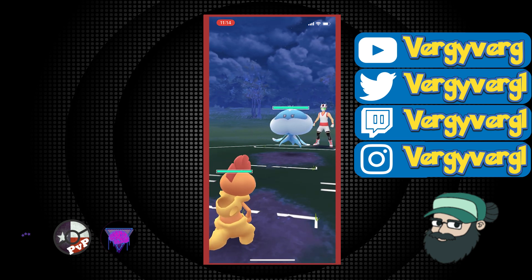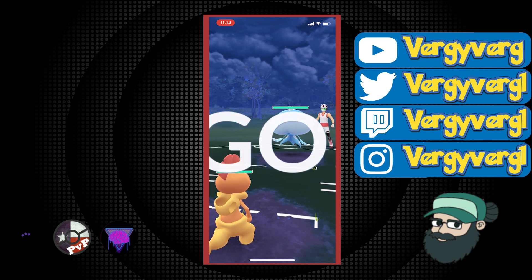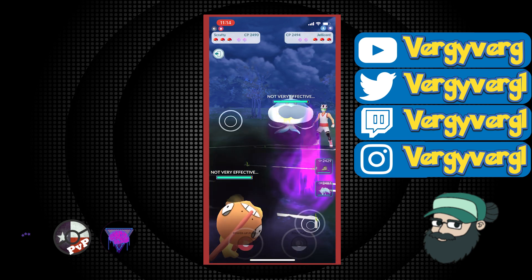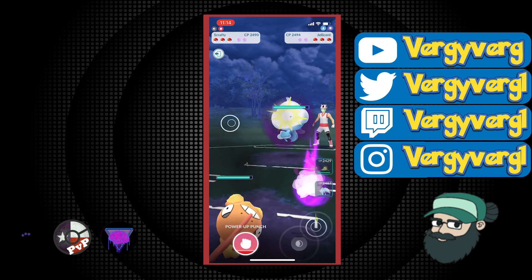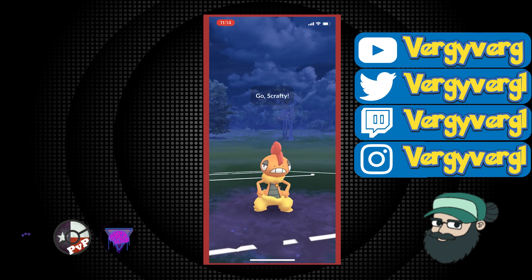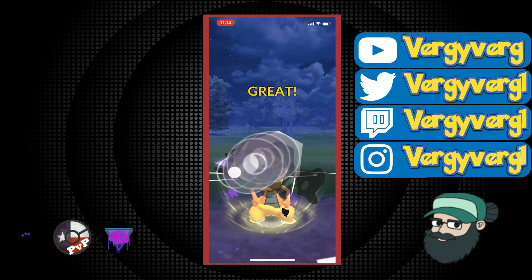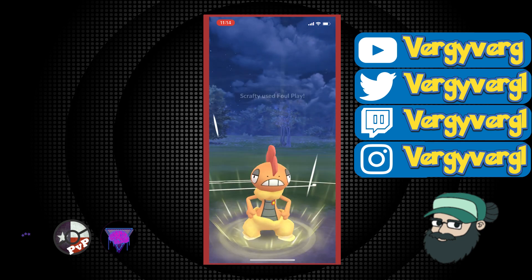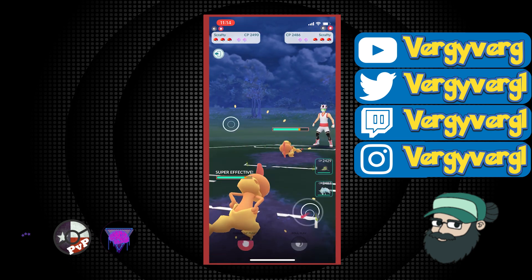Coming into this matchup, there's a weird lag in the beginning but the timer actually ends up coming up — no harm, no foul. It is a Jellicent lead. This is obviously good for me so I decide to stay in and try to get the extra Counter. They actually almost caught — they did catch. What I can do to undo this is throw four Counters and then switch into my Alolan Ninetales, since Alolan Ninetales is going to take this out for sure. Then I'll have a lot of energy going back into the Jellicent matchup.